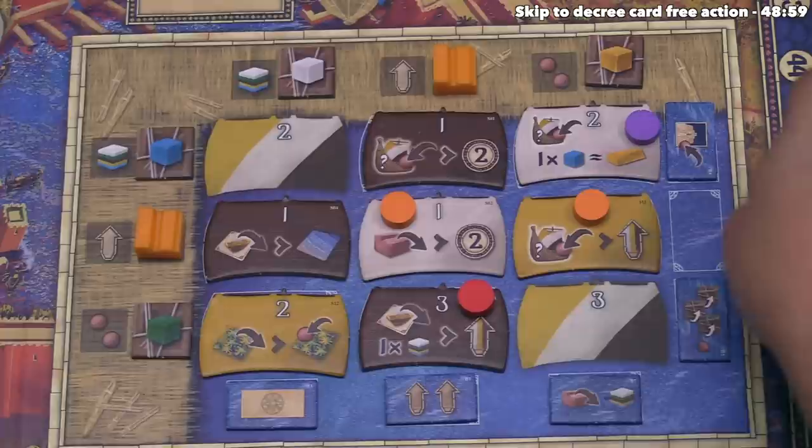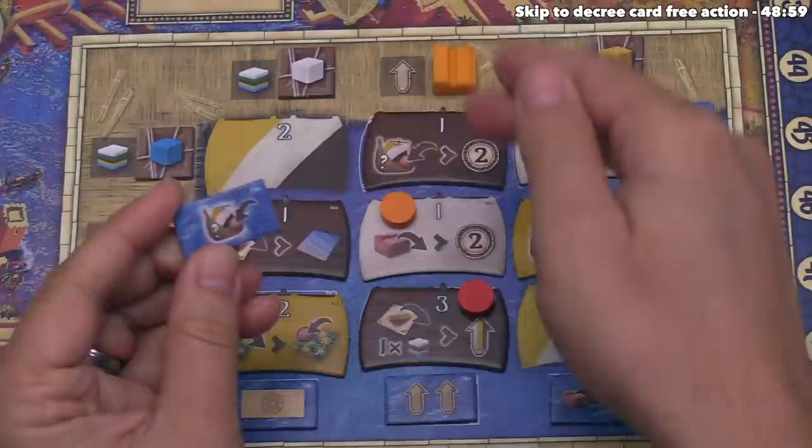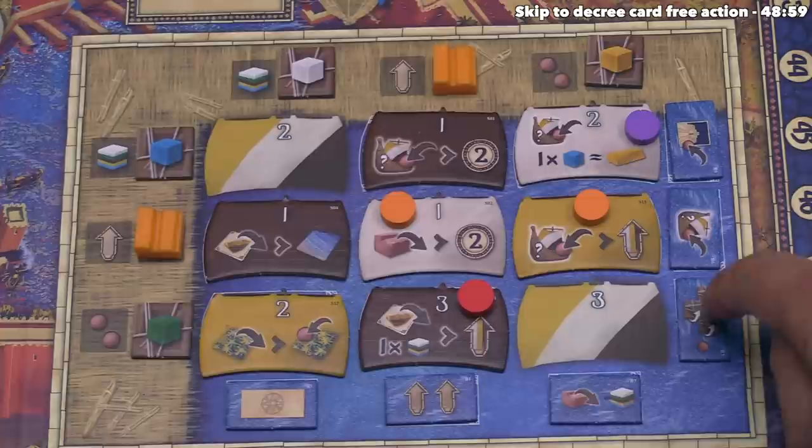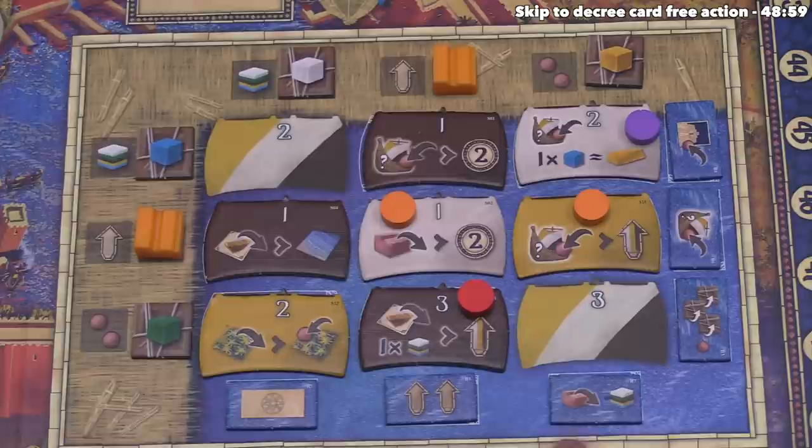Once you have a harbormaster tile, you can keep it for three points at the end or use the effect. The effects on these tiles include: placing a claim token on any ship of your choice, placing a claim token on the leftmost ziggurat spot without putting a house down, refreshing up to three cargo tiles and taking a new claim token, spending one less resource when placing a house in a common district, going up two mastery tracks of your choice, or activating any one of the six random action tiles placed in the districts at the start. There are more than six of these effect options and you randomly select them during setup.